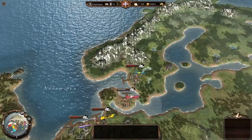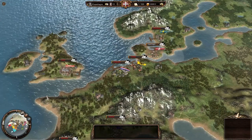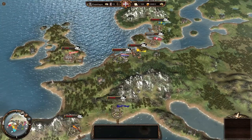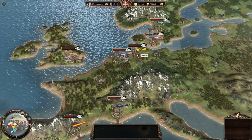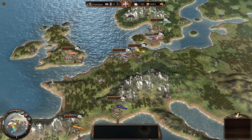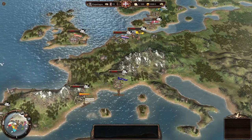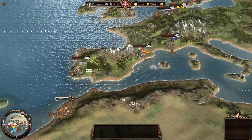Here we are on the world map, in our home port of Copenhagen. I'll show you the starting locations: the Swedes are right next to us in Gothenburg, Bremen has the Holy Roman Empire, Amsterdam has the Dutch, London has the Brits, Marseille the French, Barcelona has the Spanish, and Lisbon has the Portuguese.